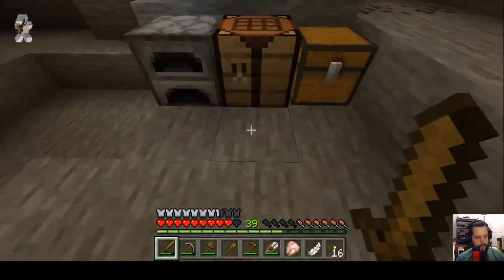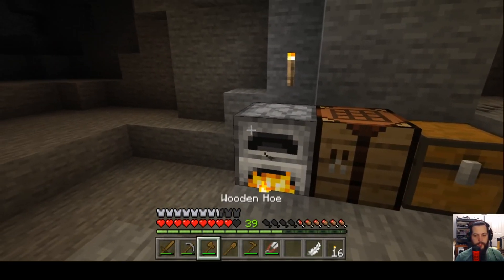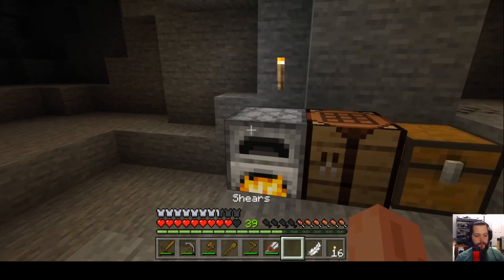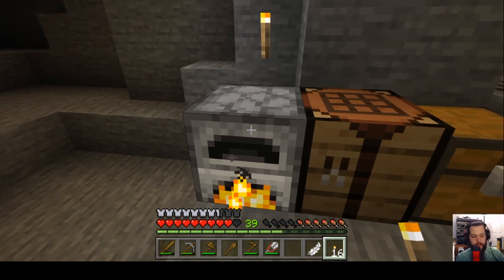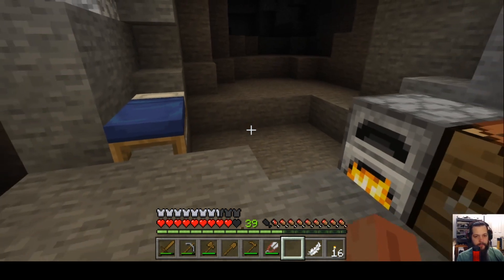The last thing to cover: take that raw chicken, put it in the furnace with coal fuel, and it will cook it. Once cooked, you can eat it. In your HUD, the hearts on the left show your health, and the chicken-leg icons show your hunger meter. If hunger reaches zero it starts draining your hearts, and below a couple hunger bars your health won't regenerate — so keep eating to stay healthy.